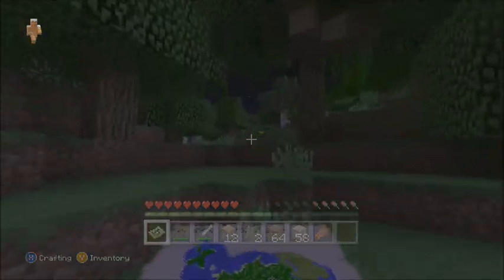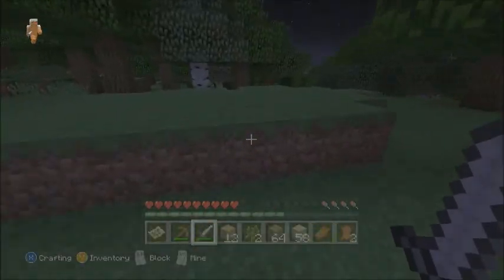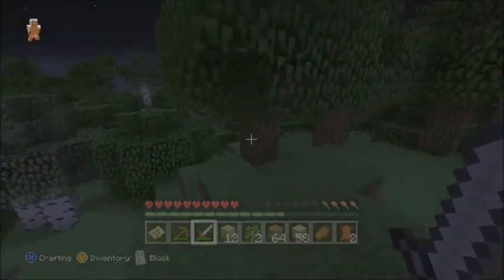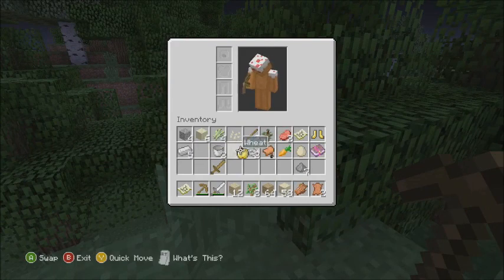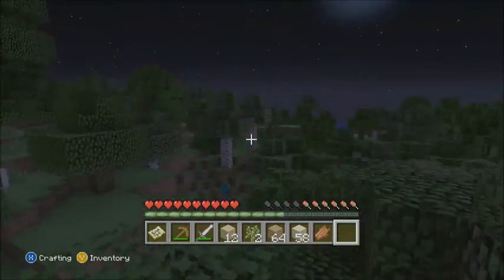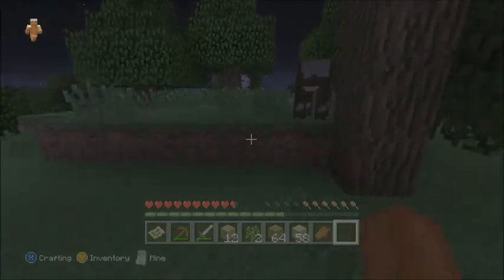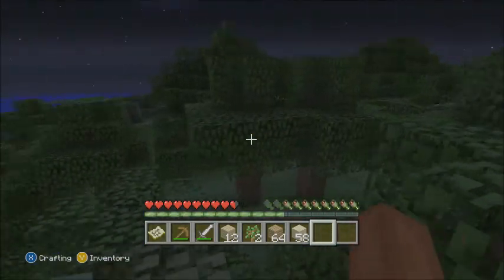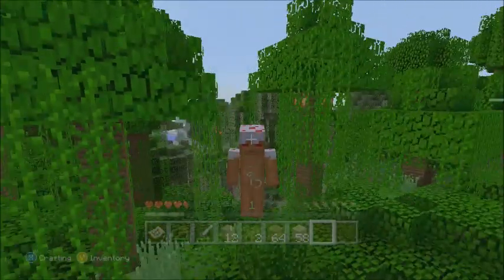I don't have bones yet, so I can't tame that dog. There are a lot of trees everywhere — that's good. I see a cow! I don't know if there's anything else spectacular structure-wise. I got raw beef — let me eat it. There's a dog chasing a sheep — not cool. I think this is close to where I spawned. Yep, made a full circle.